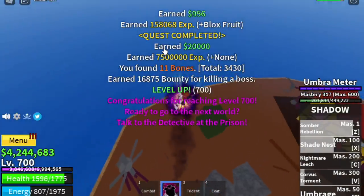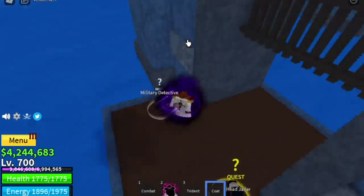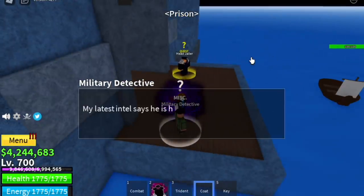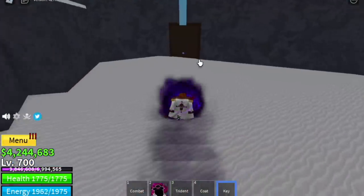When you reach 700, this will appear: 'Congratulations for reaching level 700, you're ready to go to the next world.' Talk to the detective in the prison — let's make this fast. Go to the prison, he will give you the key. After that, go to the Frozen Village, go to the cave, and use your key to open the door.